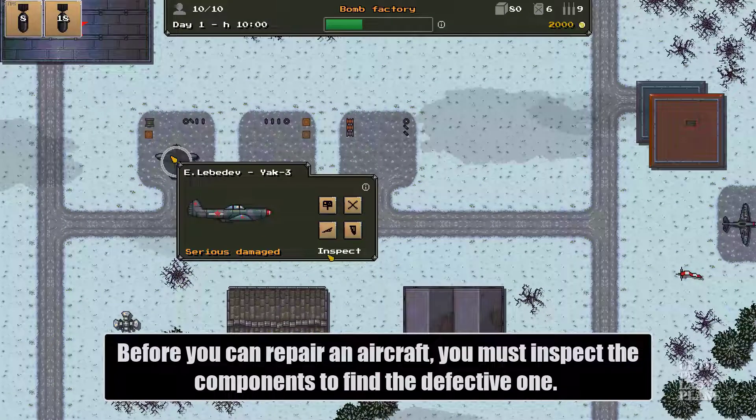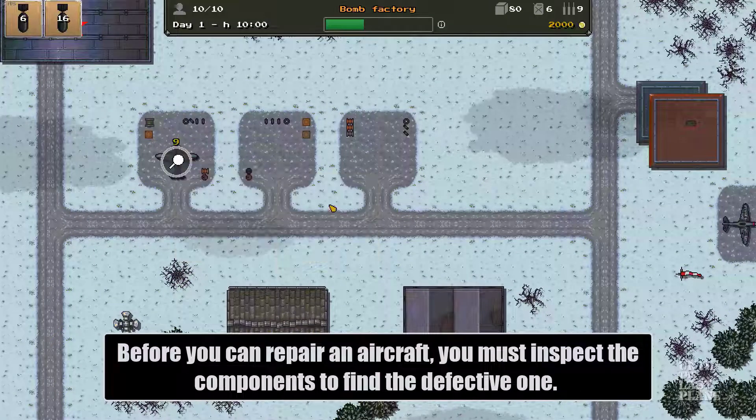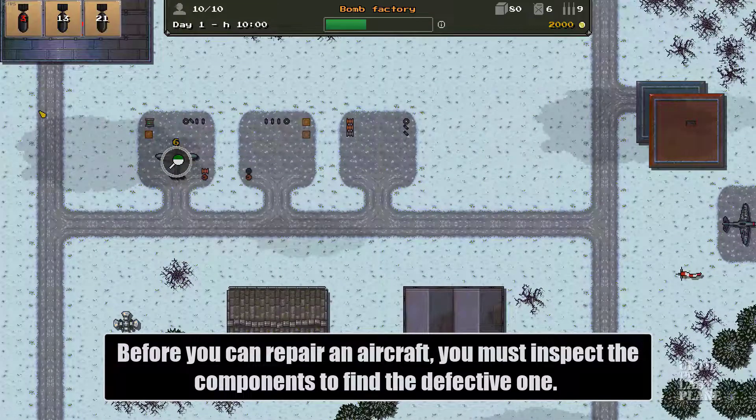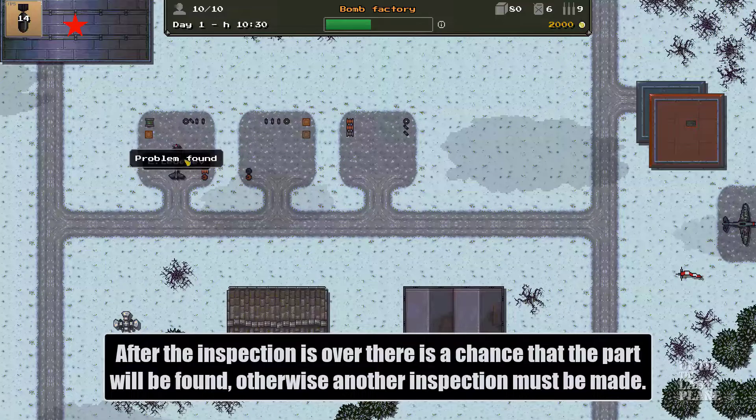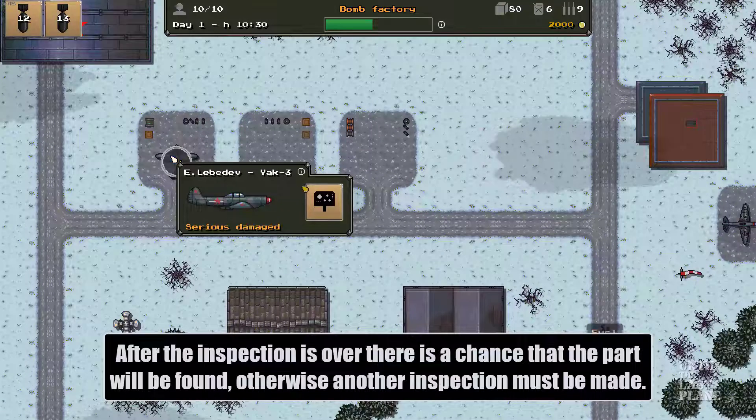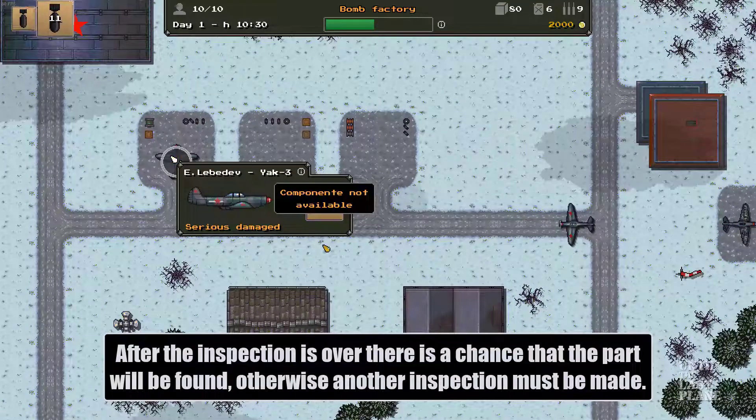Inspect system. Before you can repair an aircraft, you must inspect components to find the defective one. After the inspection is over, there is a chance that the part will be found; otherwise another inspection must be made. Out of fuel!